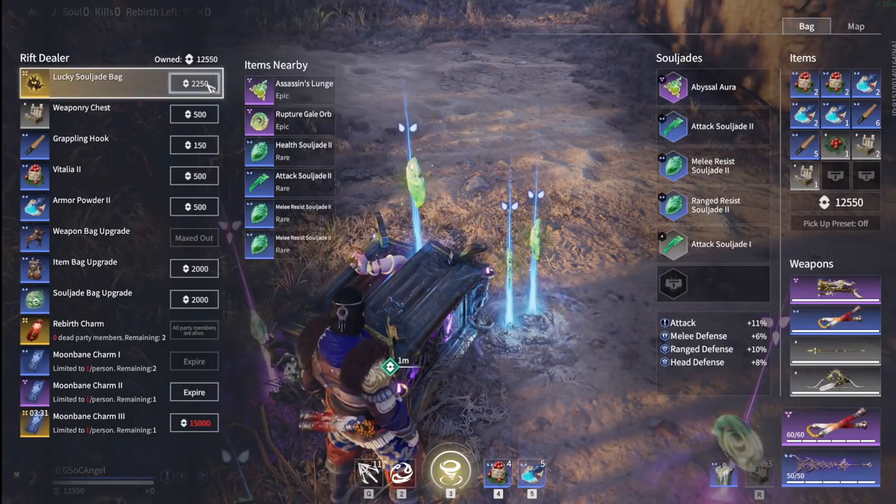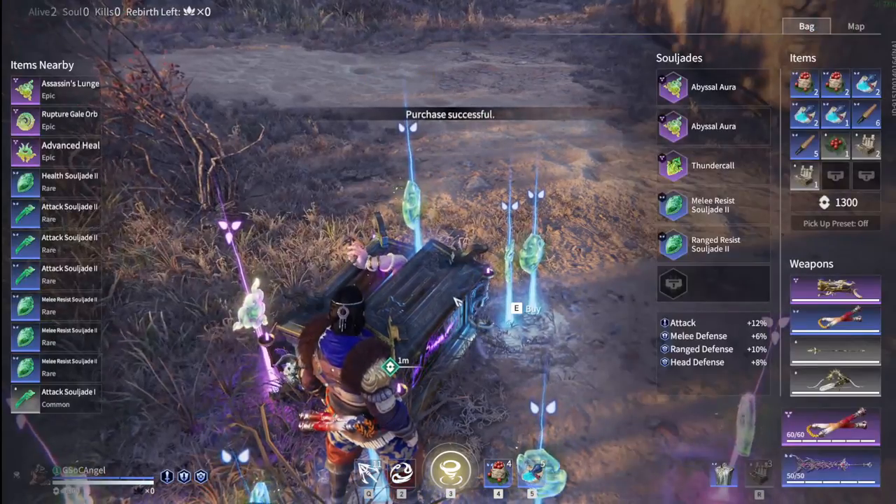Tip number nine: the lucky soul jade bag. If you have everything you need and a lot of money, just spam that to see if you can get anything good.